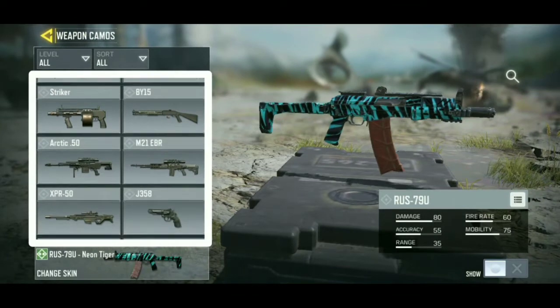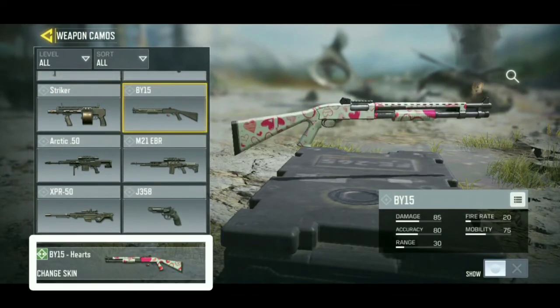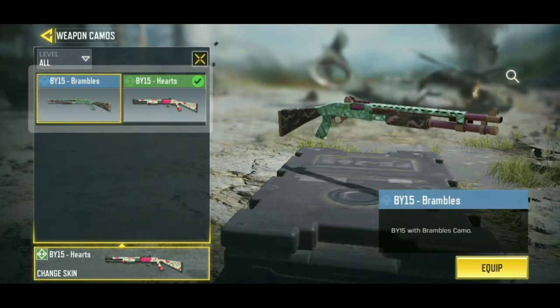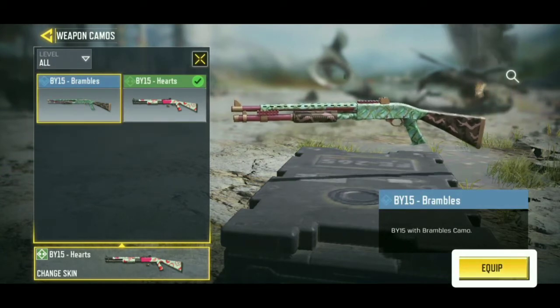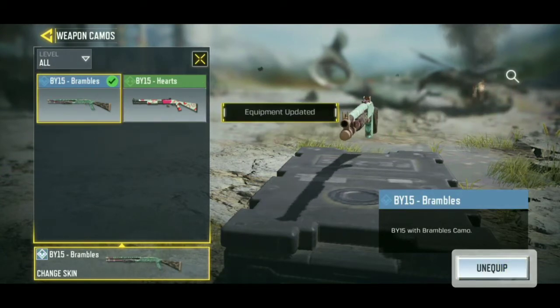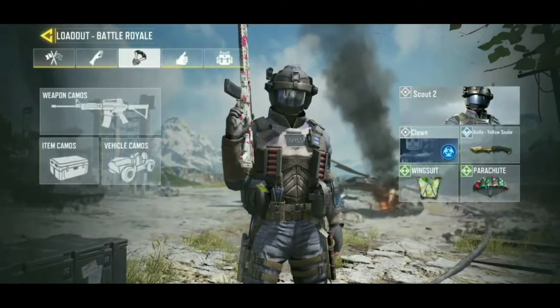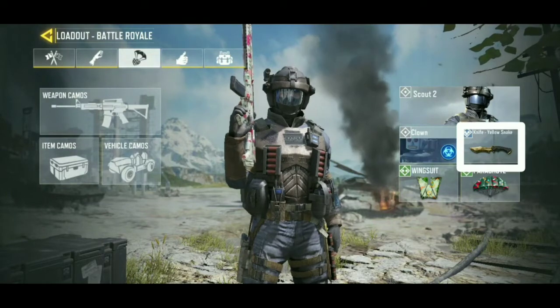Now select a gun and press change skin. Select a skin and press equip. In this mode you can also change knife and pistol.